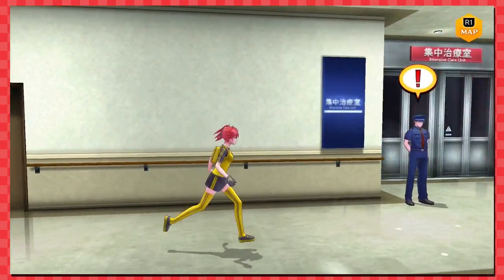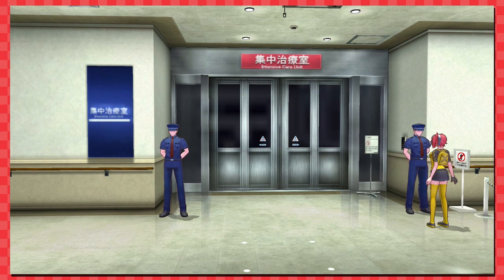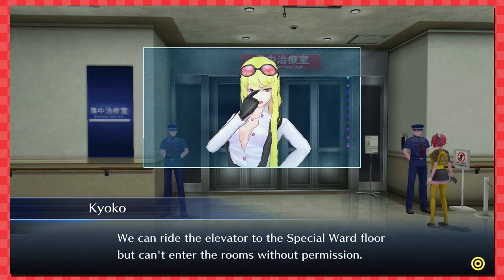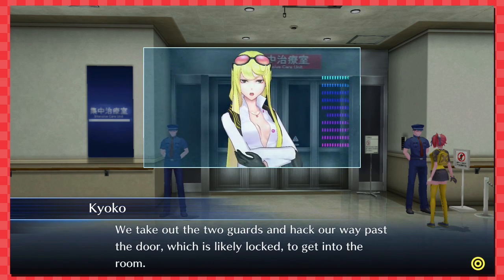'Anyone with permission — everyone without permission is prohibited from entering this area.' In other words, get the out! That was ruthless. We can ride the elevator to the special ward floor, but we can't enter the rooms without permission. 'It goes without saying that we have no such permission. What do we do now?' 'We take out the two guards and hack our way past the locked door.'